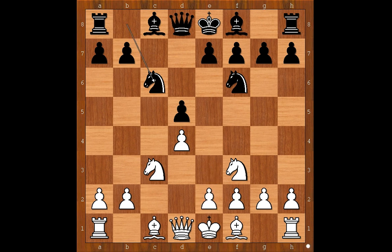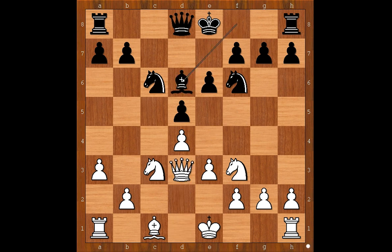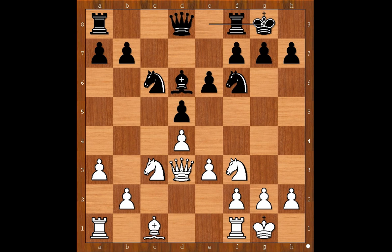Bishop to f4 is the most played move. e3, bishop to f5, a3, e6, bishop to d3, bishop takes bishop, queen takes on d3, bishop to d6, and both players castled kingside. e4, threatening e5, d takes on e4, knight takes on e4.